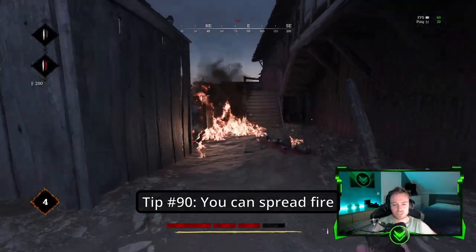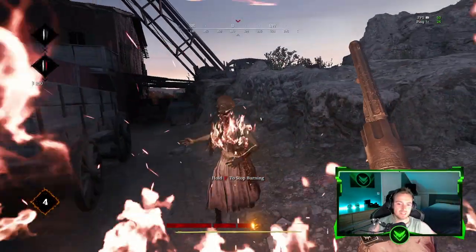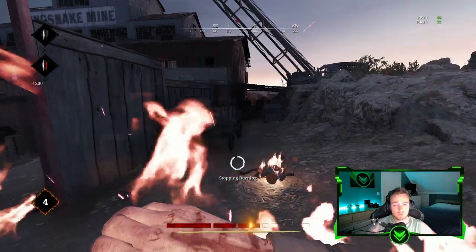Tip number ninety: When you're on fire, you can actually spread the fire onto AI, hunters, and also other barrels. So whenever you walk past a barrel when you're on fire, you better be prepared to die.